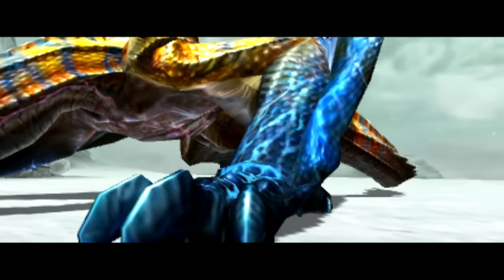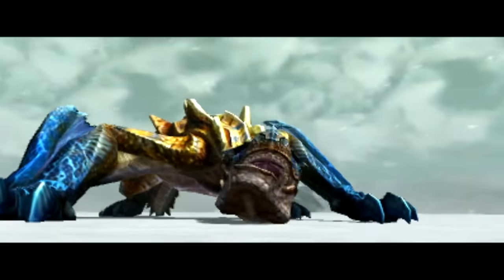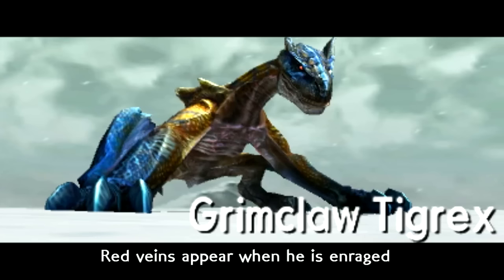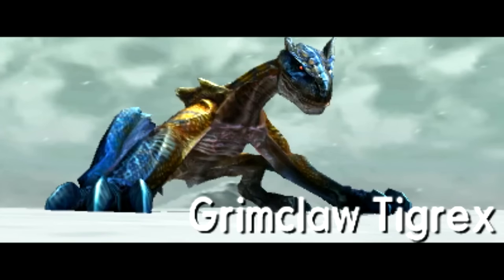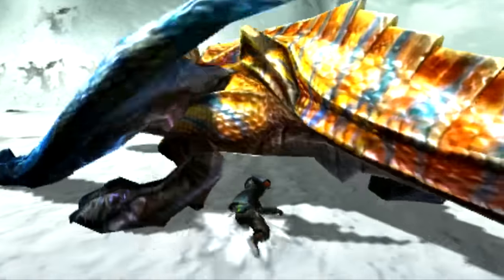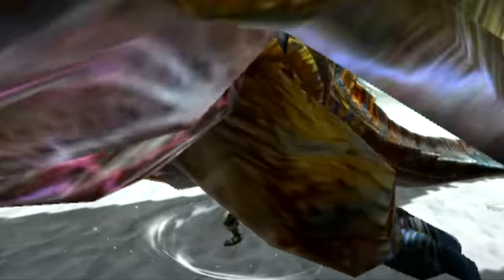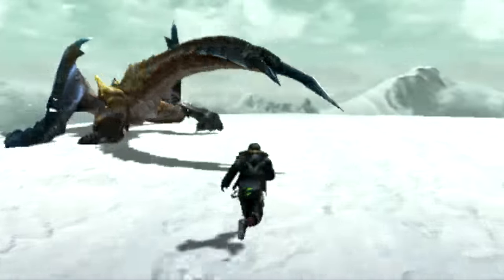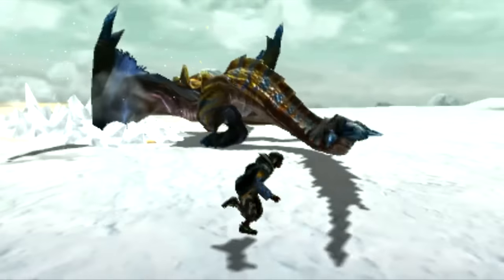Some of the first things you'll notice about Grimclaw Tigrex right off the jump is that his coloring is similar to standard Tigrex, but his forearms — where he's classified as a pseudo-wyvern — his arms and wings are attached together as opposed to being separate. They are blue with red veins going through them, and his head also has a huge spot of blue on it. You'll also notice that he is larger, which is par for the course for deviant monsters.